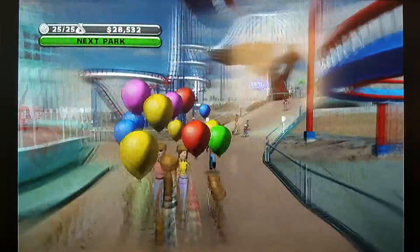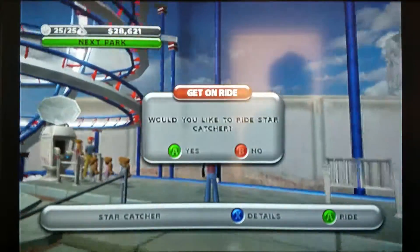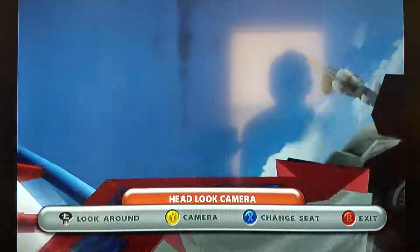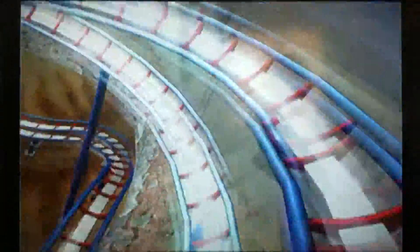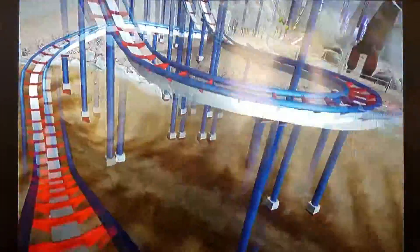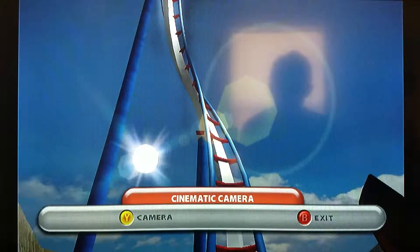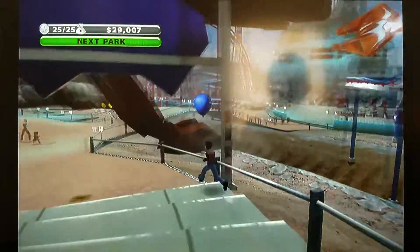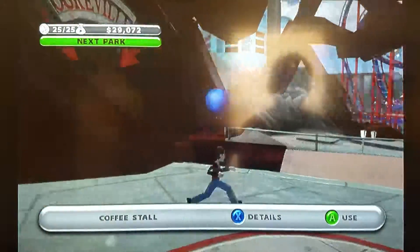Now let's move on to the other coaster. This coaster is actually there by default, and the other one was pre-built too. The reason for that is it was actually part of a mission to build a pre-built coaster. There's also a Saucer Sumo placed by default, along with other stalls that have been placed.